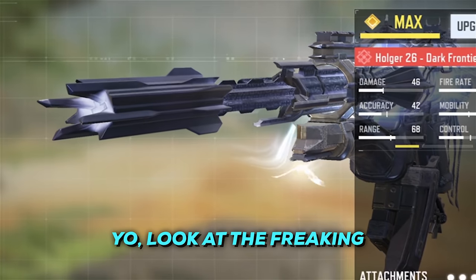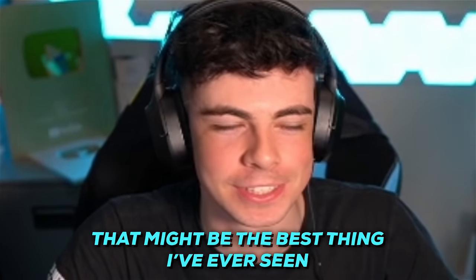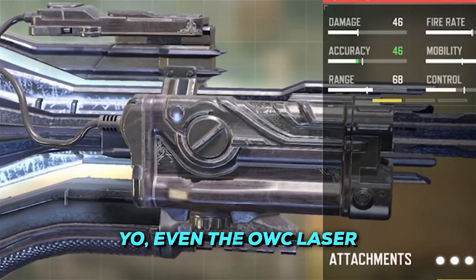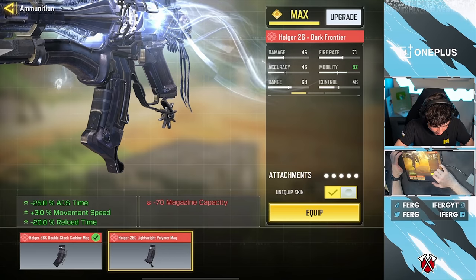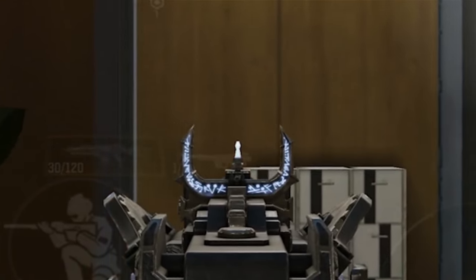Look at the freaking monolithic suppressor — that might be the best thing I've ever seen. There's also a flash guard, but the monolithic suppressor — bruh. Even the OWC laser is special. There are special attachments for pretty much everything. Look at this iron sight, it's so amazing.